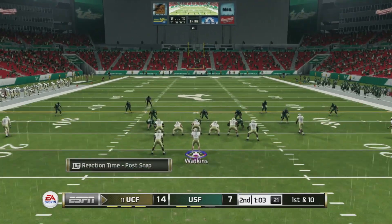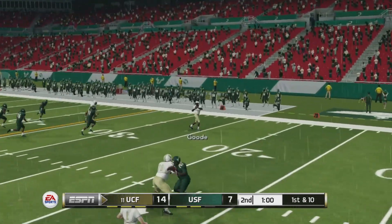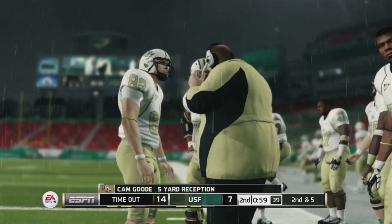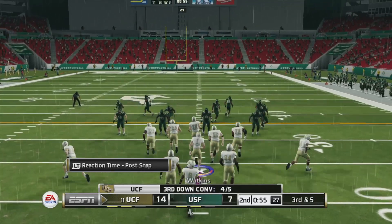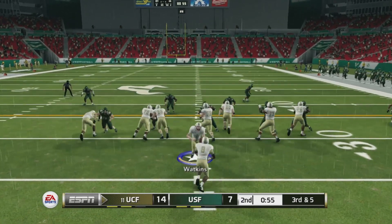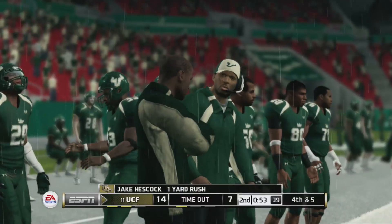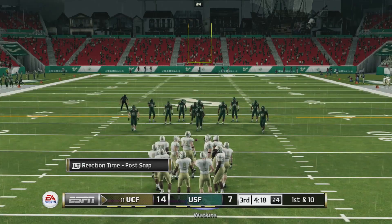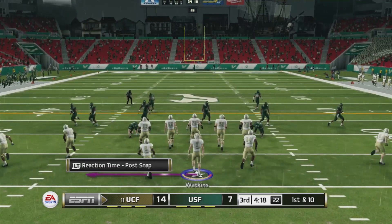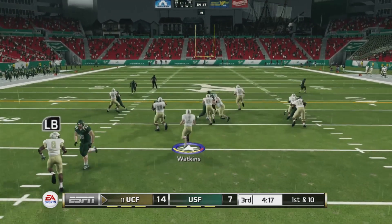Looks like USF's going to give up a touchdown here. First and ten, got a short pass — five yards. Third and five, we're going to run the football — runs backwards and now fourth down. He punted it. I don't know what's going on guys, must be this rain or something, but Tyler Watkins' accuracy has been absolutely trash today.